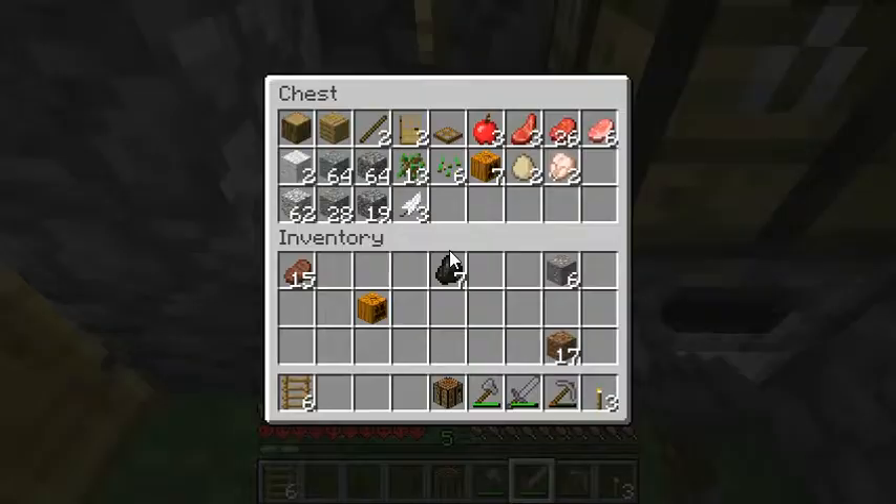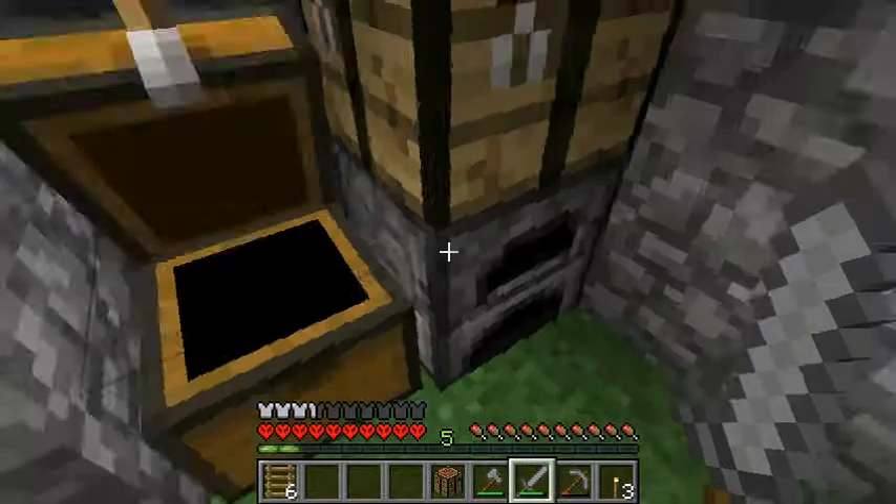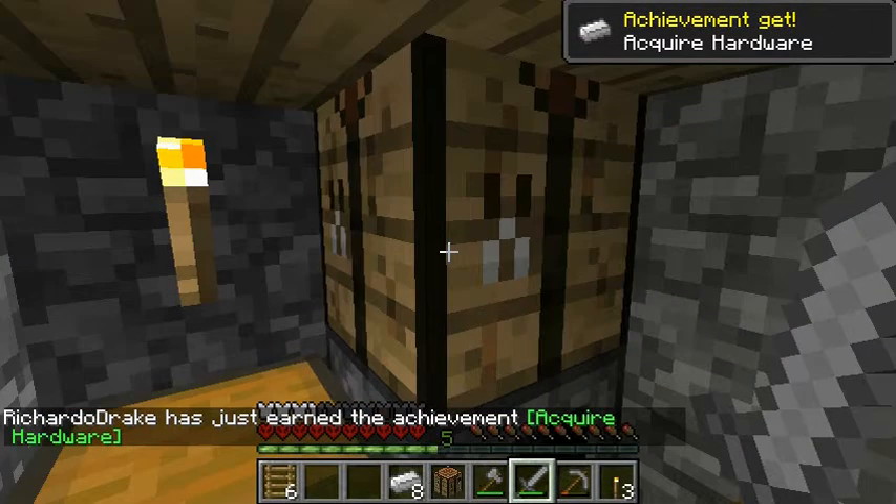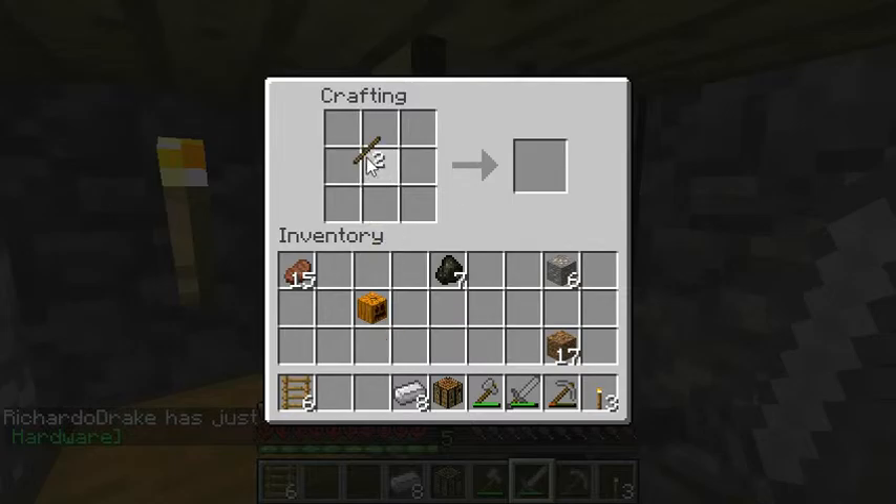Do I have sticks? I have two, I can make a pick. Here's all eight. There we go. Let's make a pick real quick. That'll probably be the most helpful.